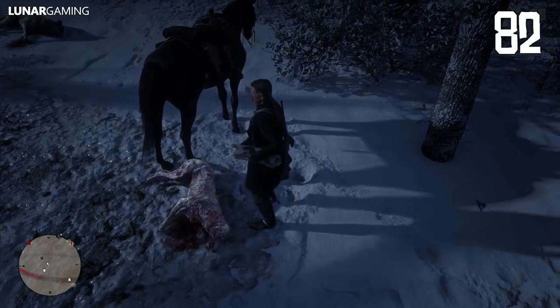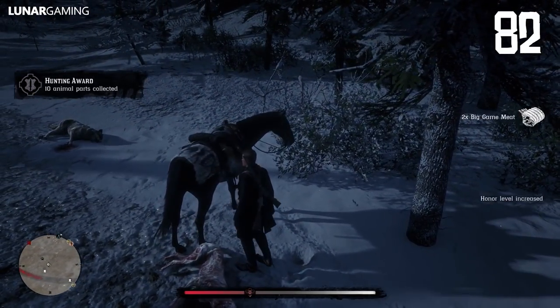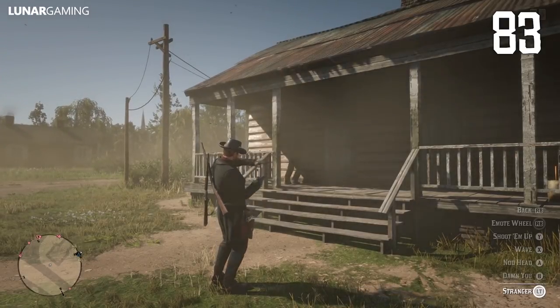To raise honour quickly, you can simply hunt and skin every animal you come across, or catch small fish and store them. NPCs will understand your emotes and react when you use them.